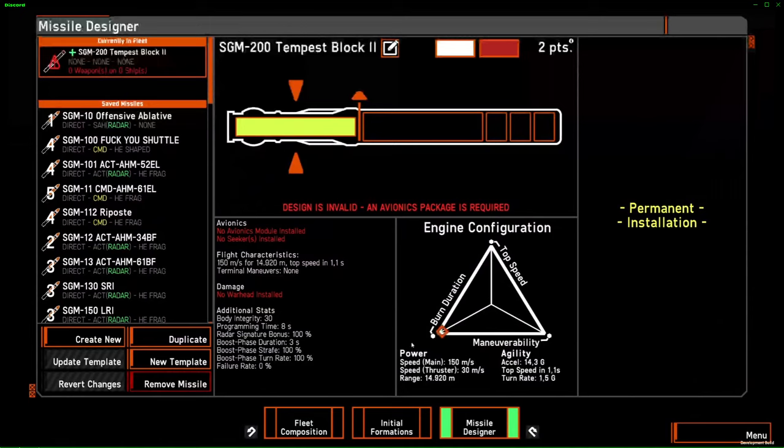It's counterintuitive because maybe you make a missile that's very fast with 3 G's, and then it turns out to be less maneuverable than something that's very slow and only has 1.6 G's. This is the basics of the triangle. We'll see later some examples of what to do with this depending on the use of the missile. But for now, this is pretty much all the basics. Let's move on to the warheads.